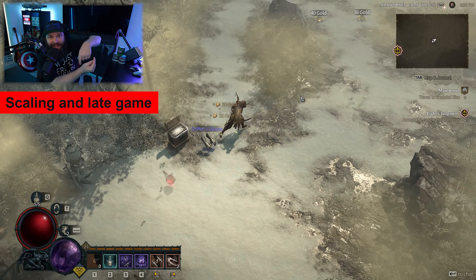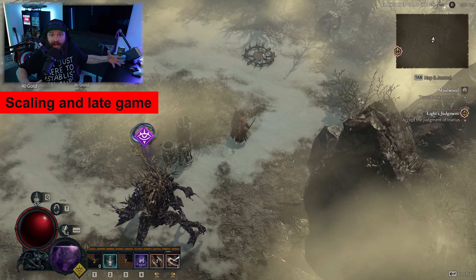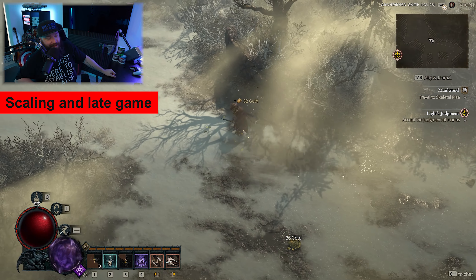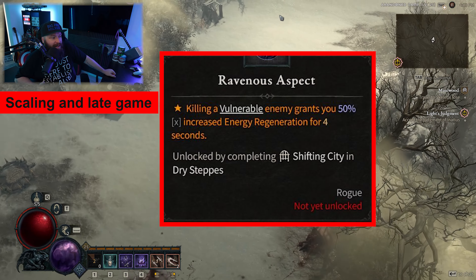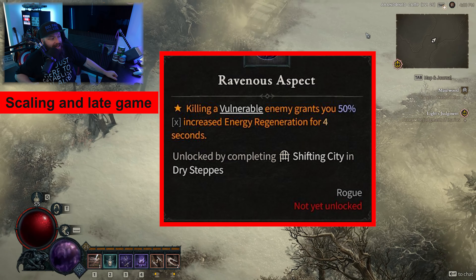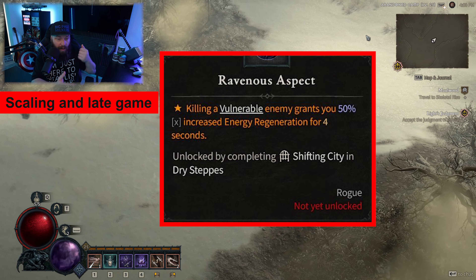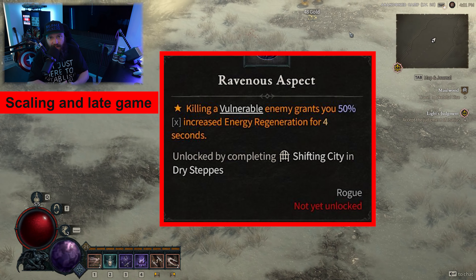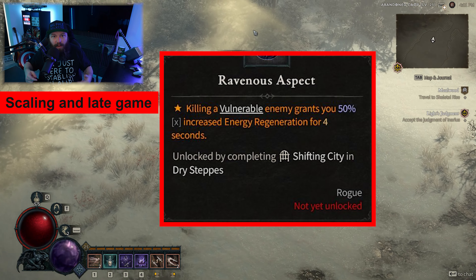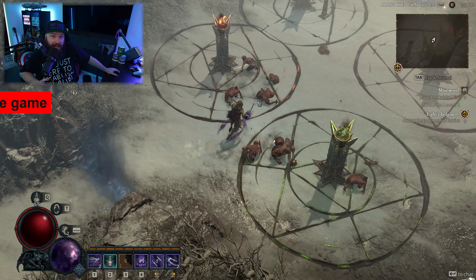Last but not least, Ravenous Aspect says that killing a Vulnerable enemy grants you a percentage-based increase to energy regeneration for four seconds. So once again, capitalizing on the fact that we're constantly making enemies Vulnerable, killing those Vulnerable enemies floods us with additional energy, empowering us to funnel out even more damage. And that right there is the Shadow Twist Rogue build.